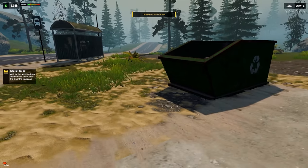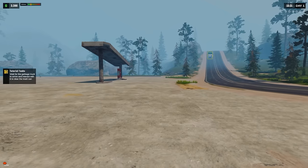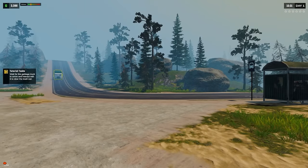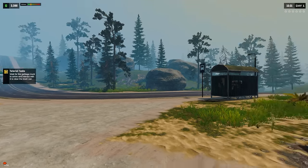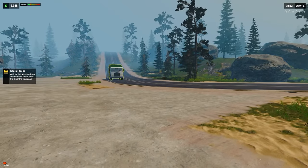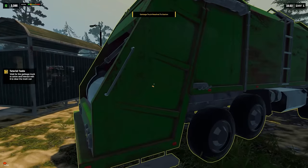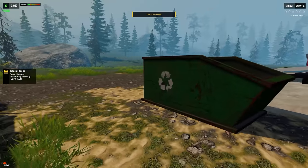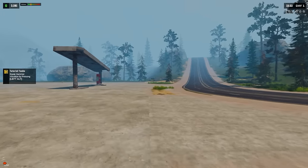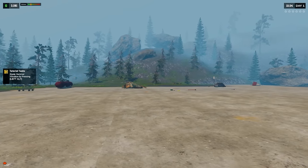Call the trash vehicle - interact with the trash can pressing E. Wait for the garbage truck to arrive and interact with it to clear the trash can. There's the garbage truck. There's the dog over there, there's the cat - this is a nice little mountain town area. It's kind of spooky, I get a little bit of a Silent Hill vibe here.